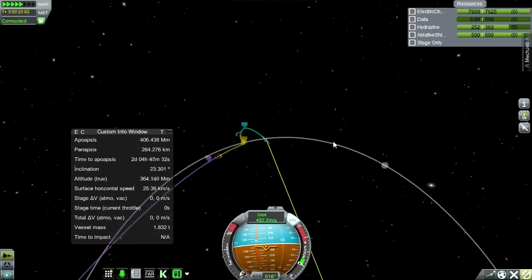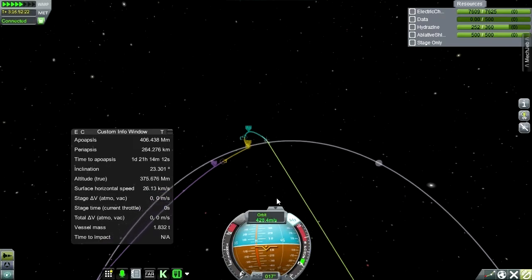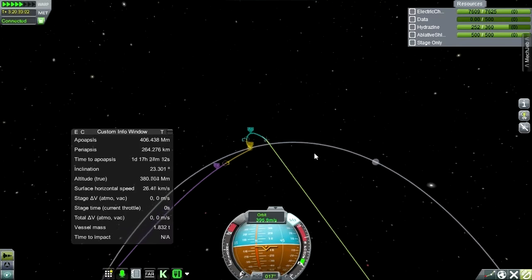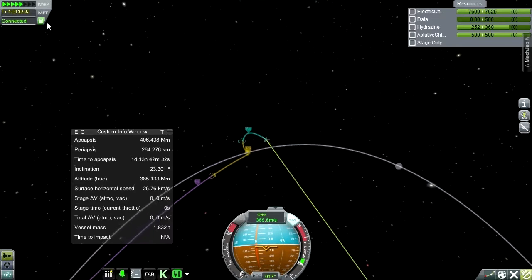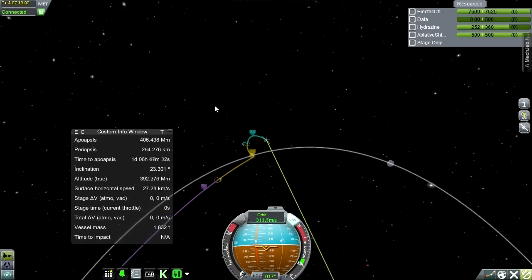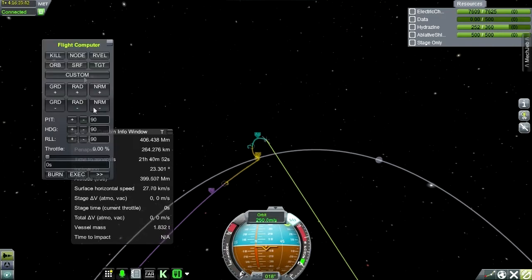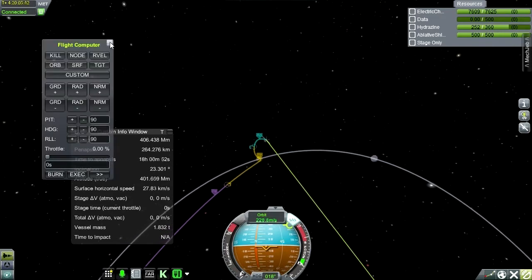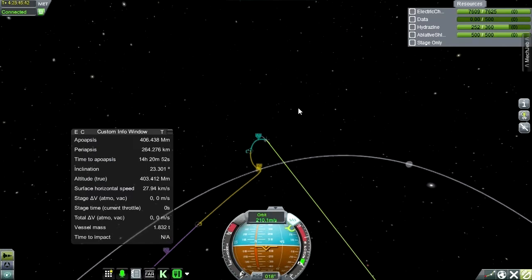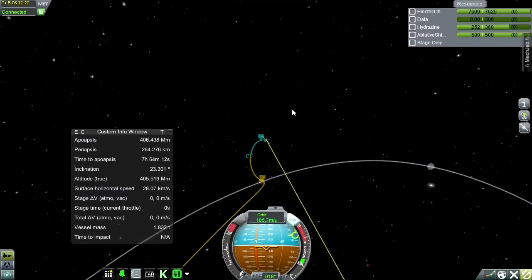We're definitely not approaching for a free return trajectory. On my translunar injection burn I didn't burn quite correctly, and that was because I didn't have much throttling ability. Should have just had the computer aim for the node and burn for the correct amount of delta-V. Somebody informed me you can just type in delta-V and it works — should have just done that.